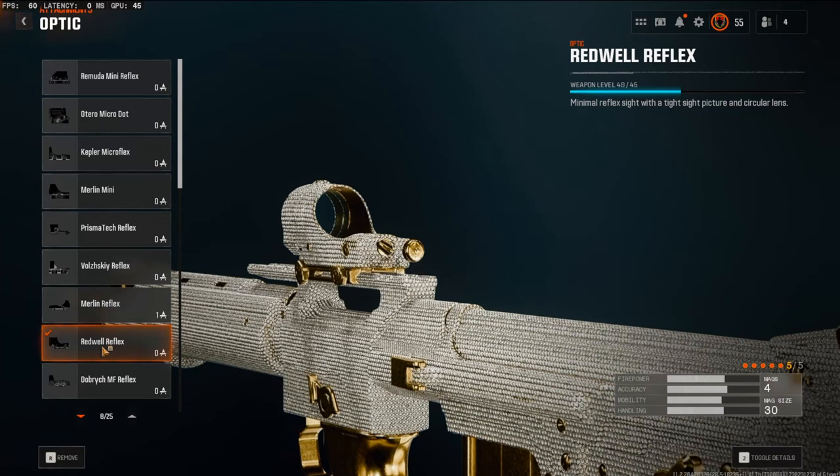Starting off with a more personal preference attachment: the Red Whale Reflex for the optic. Like I said, this is personal preference — you can use this, any other optic, or swap it out for a different attachment entirely.